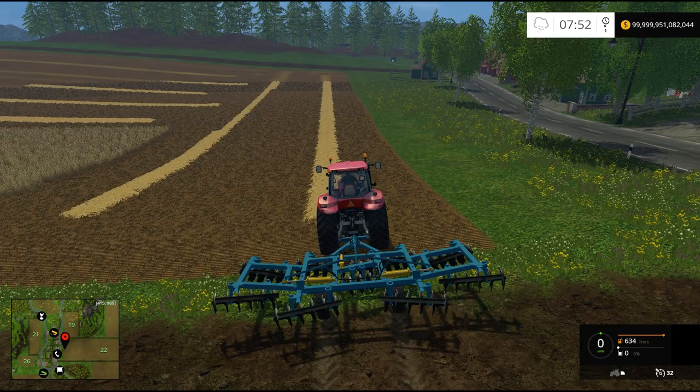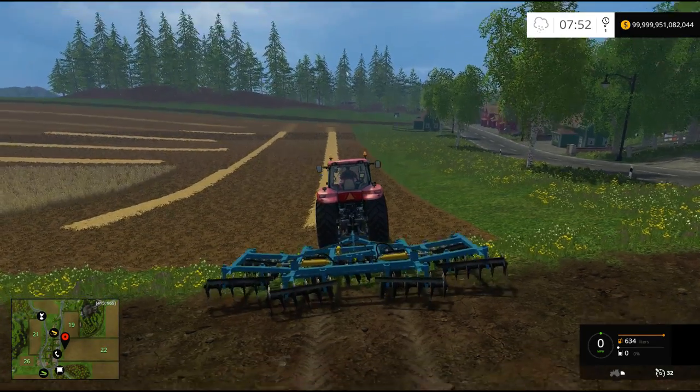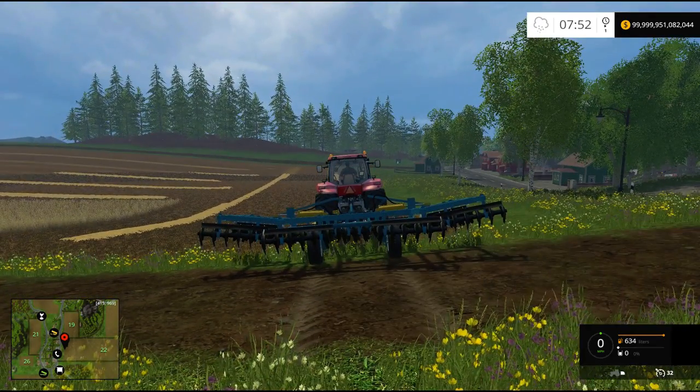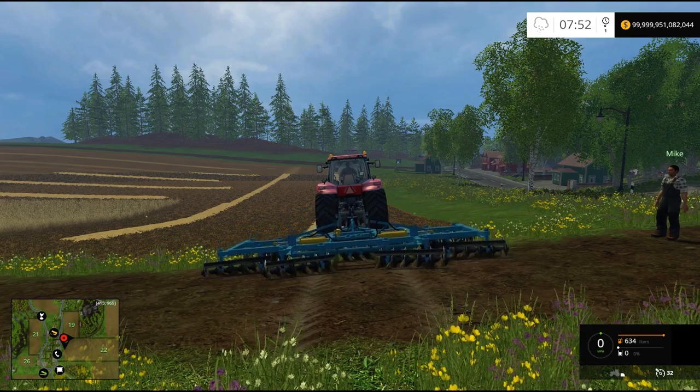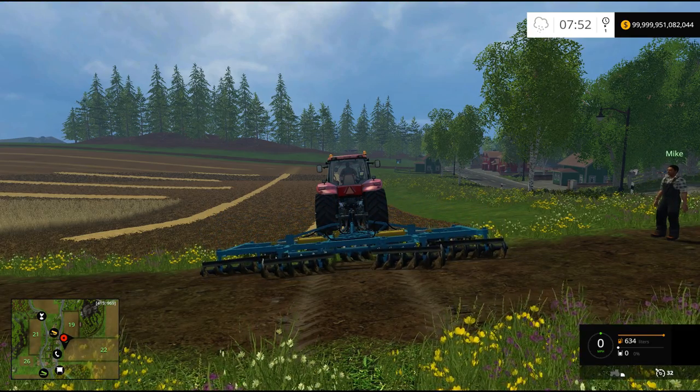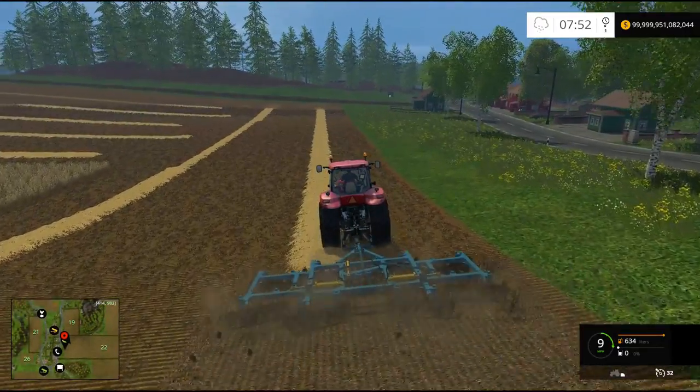Anyway, let's lower it. If you notice, the lower animation is kind of cool because the wings on the outside come up a little bit — watch, they'll drop and then the whole thing drops. Pretty cool. So it cultivates, that's what it does.